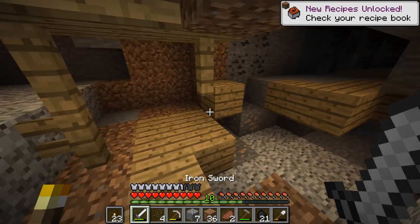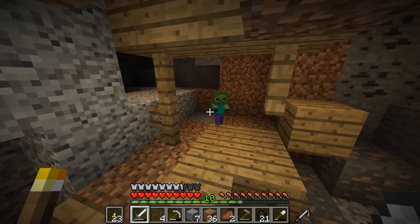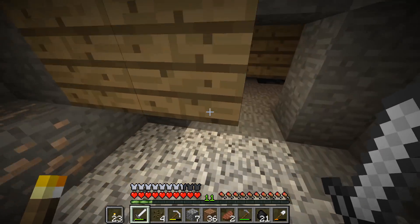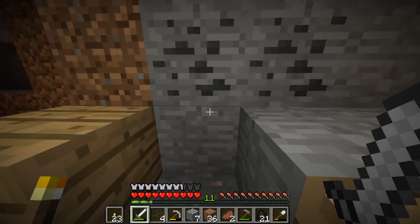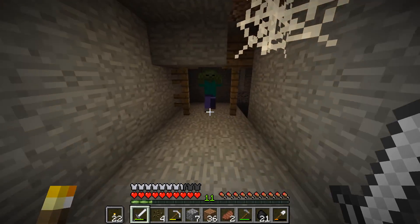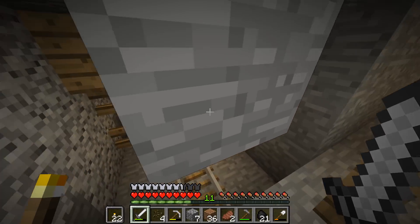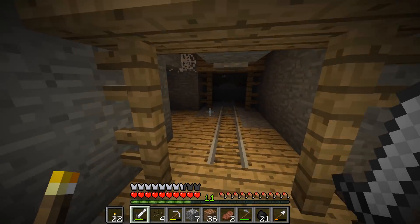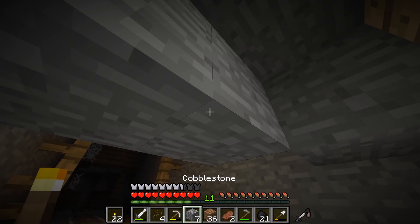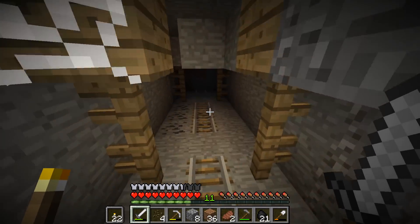I'm going to have to add melons to the farm. Because you can automate melons, can't you? If you slap a melon down, you can send a redstone current through it — you could have a piston pushing it, so every time it grows, the redstone passes through and pushes the piston. Oh my god, I'm a Minecraft genius! It's all coming back. Am I hearing slimes? Because I used to hate searching for slimes — I liked making sticky pistons.